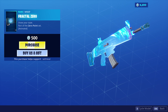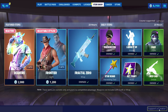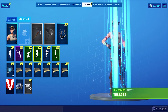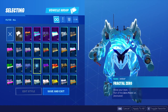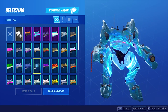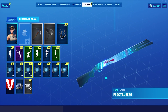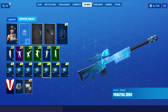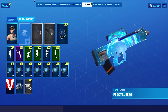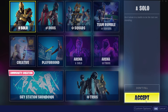Very clean. We're going to go ahead and cop that for 500 V-Bucks — the Fractal Zero wrap. Now I got to figure out what skin we're going to rock with this. I guess we could just keep the one we had from yesterday, we could rock Rio Grande. I'm going to keep the default pickaxe on. Dude, that looks so cool on the mech — it's like a blue vortex. That is so cool. All right, let's go ahead and apply that to everything. So that's what it looks like on the SCAR, the shotgun, the SMG. That looks so clean on the sniper. That is a nice wrap. I'm already going to give it a solid 10 out of 10. All right, let's hop into a solo game and test this out.